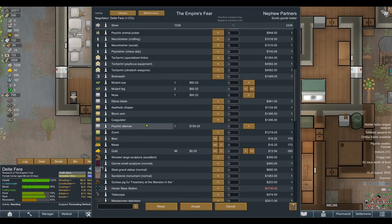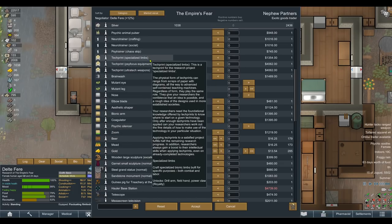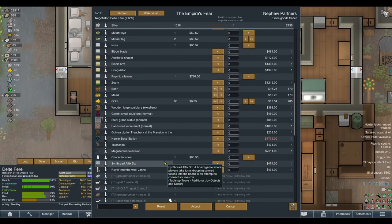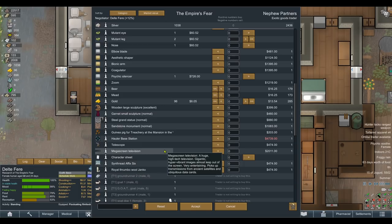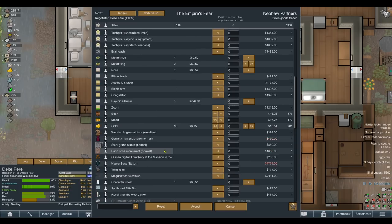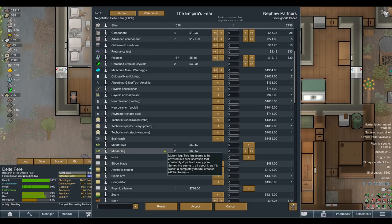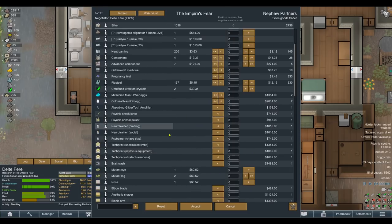I'd rather craft our own limbs and save up for the specialized limbs than just buy a one-off hit of bionics and prosthetics. The mega screen television is the fastest recreation item in Rimworld, but it's 2,000 silver. Can we really afford that luxury when we still need plenty of other things? I'm not sure I can justify it yet.